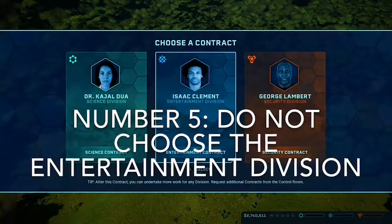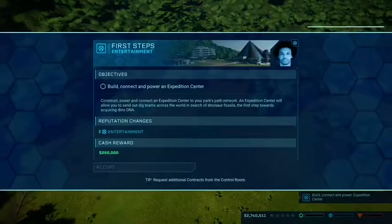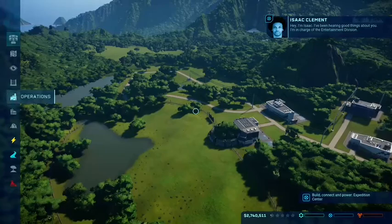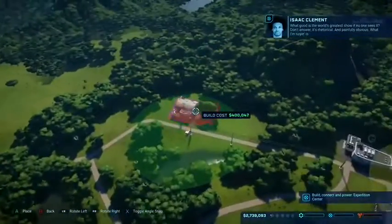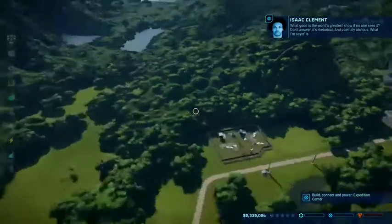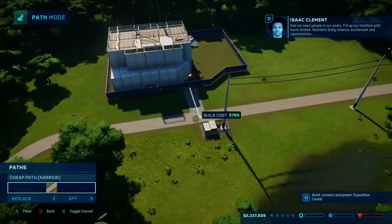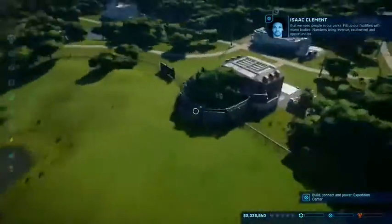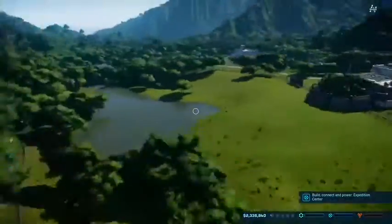Number five: do not choose the Entertainment Division. The Entertainment Division requires you to make a Ceratosaur, which is the first carnivorous dinosaur you are essentially going to unlock. If you are a noob, you are most likely going to mess up building the Ceratosaur cage, because it requires a lot of land and space to live in — grassland and forest. A lot of people do not know what grassland is.